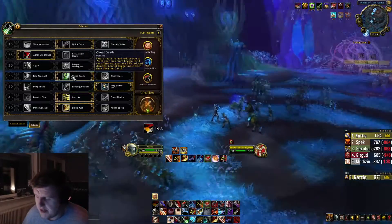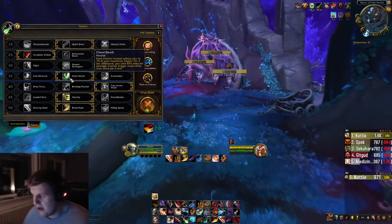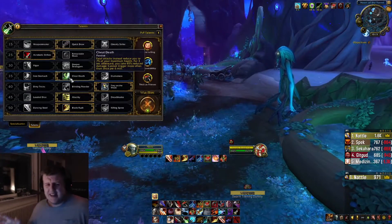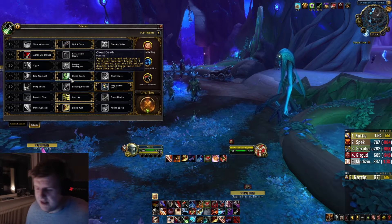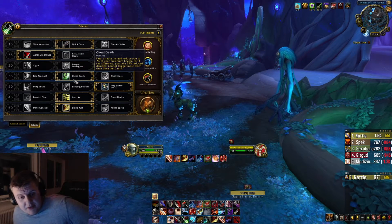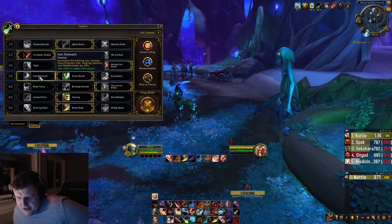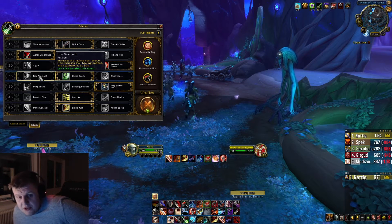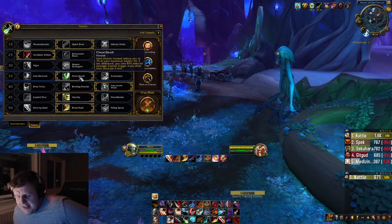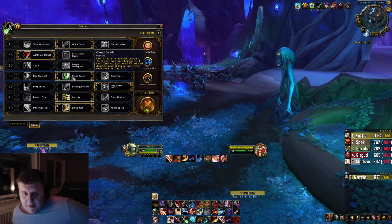For the fourth tier, I pick Cheat Death. Basically, sometimes I potato and stand in something, and I don't want to die. You could play Iron Stomach, which increases your healing from Crimson Vial and healing potions — that's not bad. Elusiveness is great if a boss does very heavy single target damage. For example, a boss in Dark Heart Thicket did a really powerful single target bolt where you'd need Elusiveness, so for Mythic Plus with heavy Tyrannical you might want it. But right now I just play Cheat Death for everything.